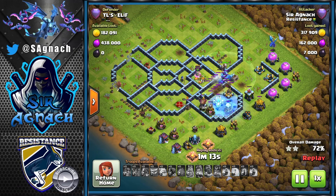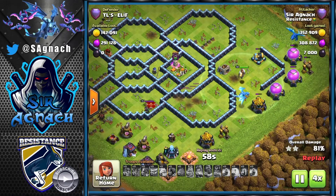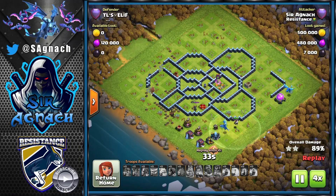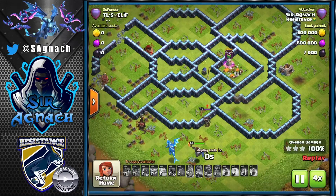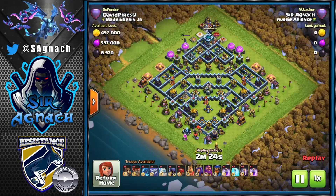Now that the e-drags were on that side with no more splash damage except for the scattershot and wizard tower, I sent my bats and used a freeze to freeze that area. However they all died to the red bombs, but that's okay - I still had the warden with two e-drags so we got rid of the rest of the base. That was the first one.